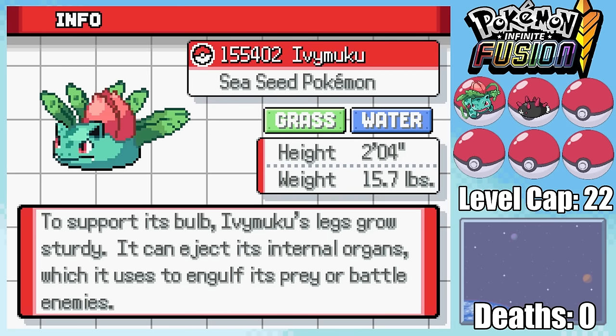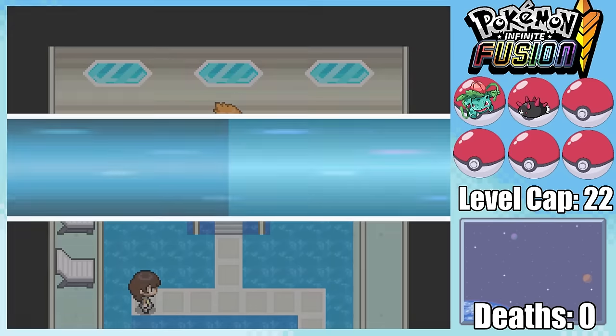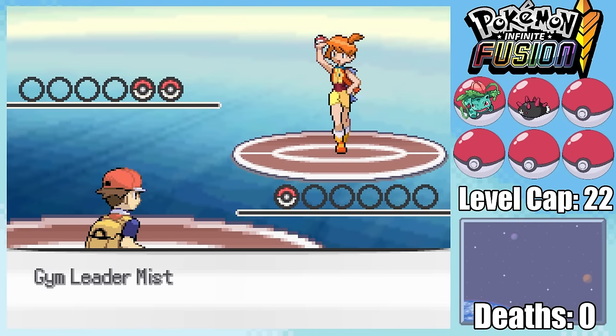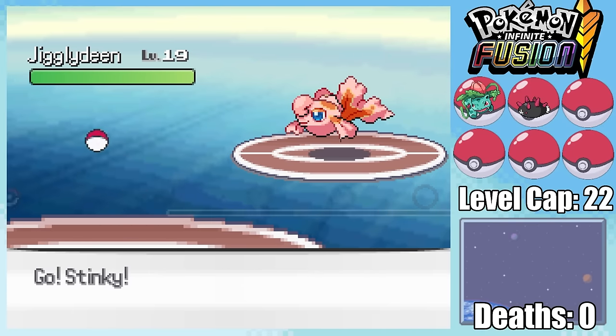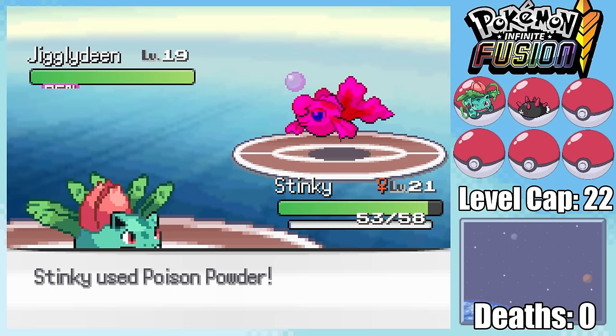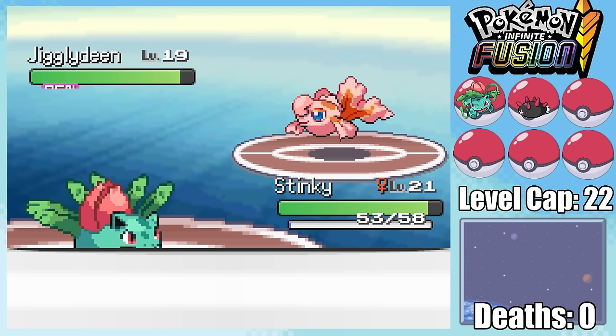To support its bulb, Ivymuku's legs grow — what legs? Because we fused our only two Pokemon together, we're going into the boss fight versus Misty with only one. Our new fusion is a grass and water type, and we've got access to all of Bulbasaur's poison moves, meaning that we not only quad-resist water, but we can also go for a Poison Powder/Venoshock combo to take out Jiglidean.